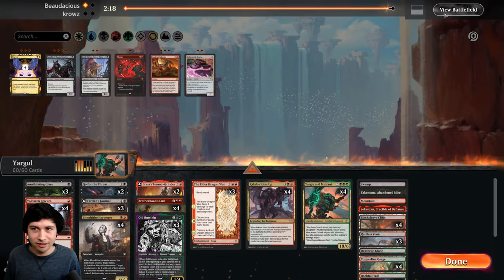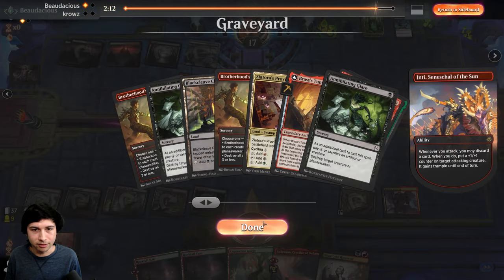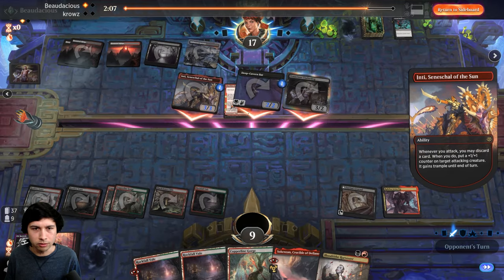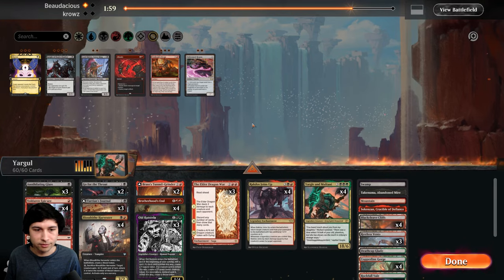How deep was I? Almost one third through the deck, right? And I've seen one copy of Dragon War — actually two Dragon Wars, one Brass Tunnel, zero creatures. I could've kept Brotherhood's End, but I was just digging for lethal basically. It was probably the correct decision.